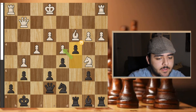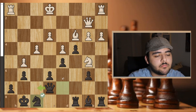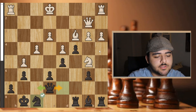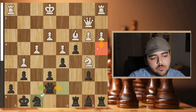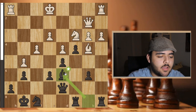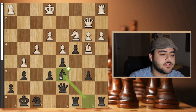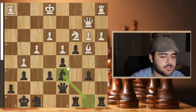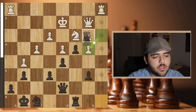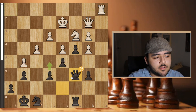He played queen b2, threatening something, so I played knight f8. I was threatening this and his knight had no squares — he'd have to play a3, which isn't a great-looking move. He found the good sequence, retreated, and I went bishop d6, trading the bishop because it had done its mission. He played king d2, I took, he took back, I took, he took, and I played queen c6. At this position we agreed to draw.